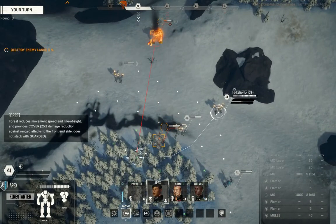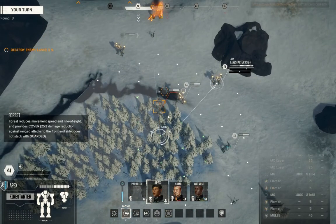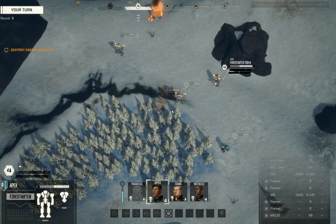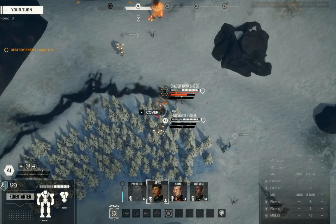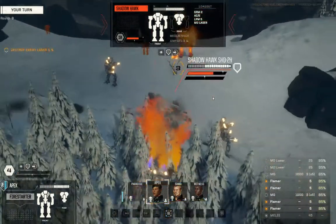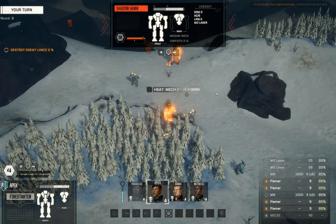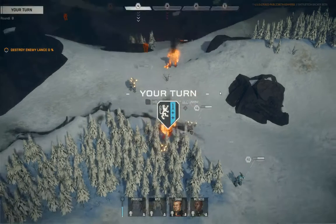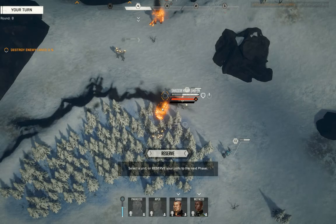Apex and Sumo — we're just going to light you up. It's a good thing this is a cold map, because otherwise these trees would probably just go up in a blaze. Speaking of blaze — nice. We've actually managed to shut down on just one mech's worth of fire, because it already took some incidental heat damage previously.